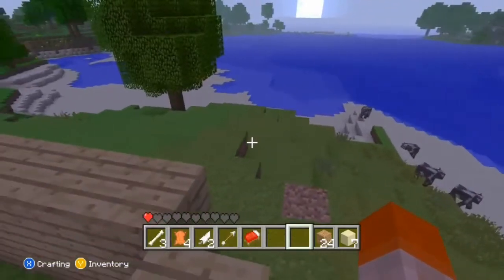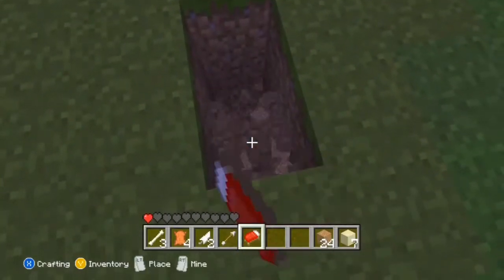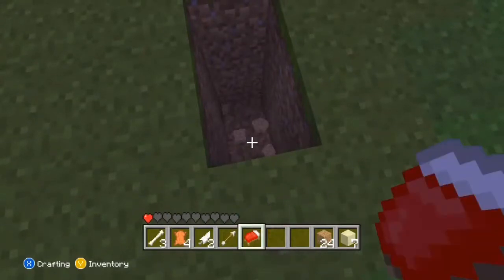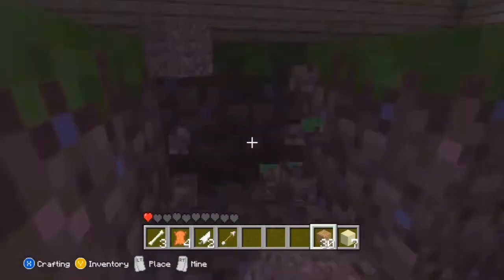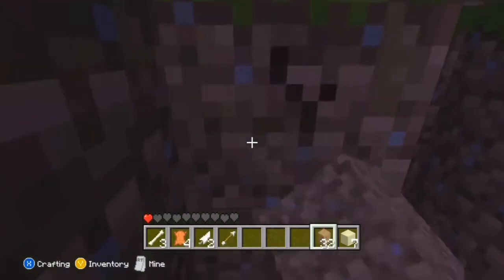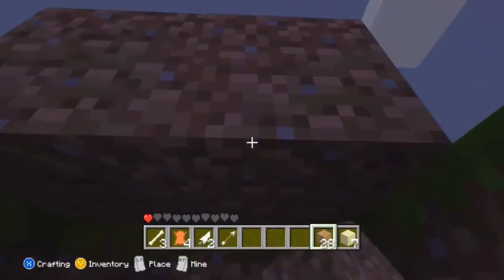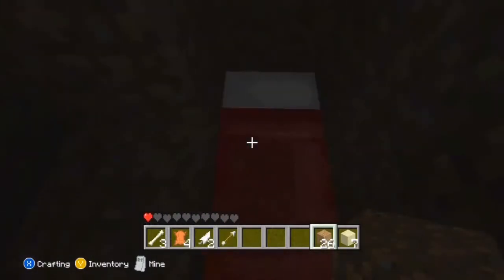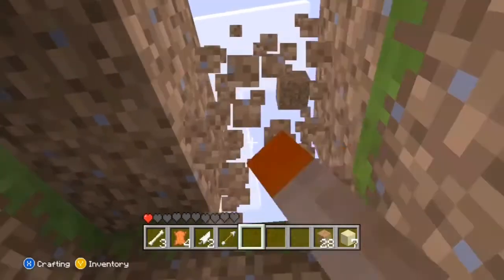Look at all those cows — if they just dropped meat, I would be set for life. Alright, it's about to be nighttime. Let's go ahead and just dig out a small area. This way I can survive. I better not die when I drop down here. Okay, good. And let's cover it up, because there's a glitch in this game where out of nowhere any hostile mob will spawn while you're sleeping and just attack you. So let's go ahead and sleep. Alright, it should be daytime — and it is.